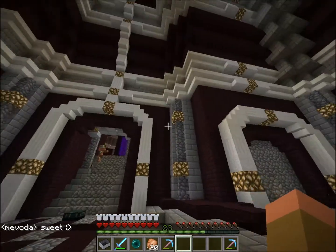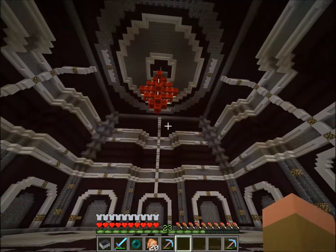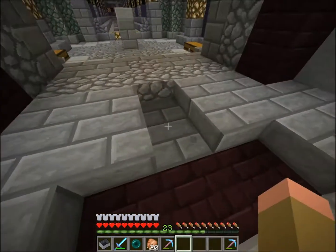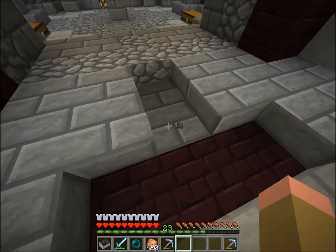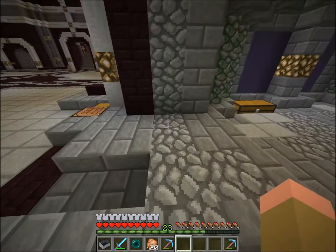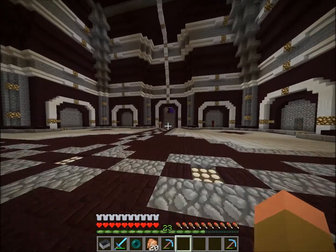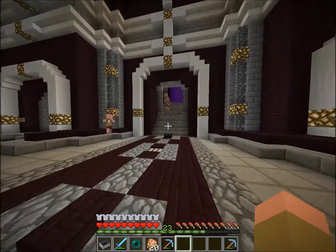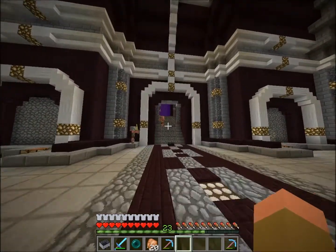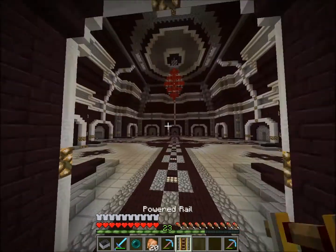A little earlier, before recording, there was a ghast in our hub in this room shooting around. We think he might have spawned here — these were two full blocks before; now I put half slabs there. I think there was enough space right here for him to spawn; it's pretty much the only place he could have spawned in here. They did a pretty good job of making the whole hub spawn-proof and we haven't had a single ghast spawn yet — that was the first one since I built this place, and it's been a couple of months.